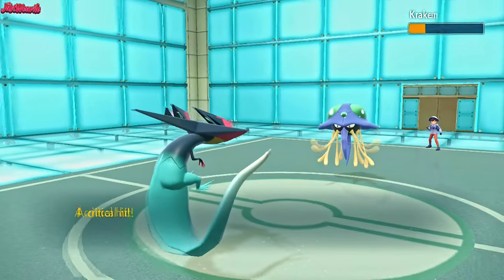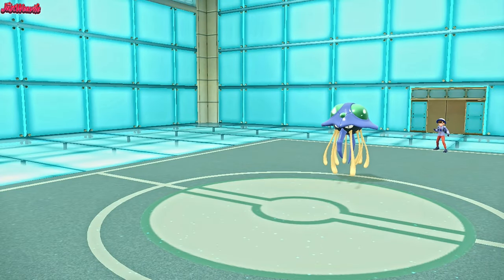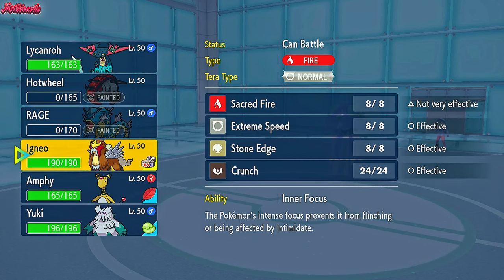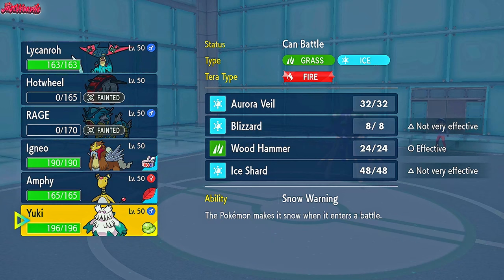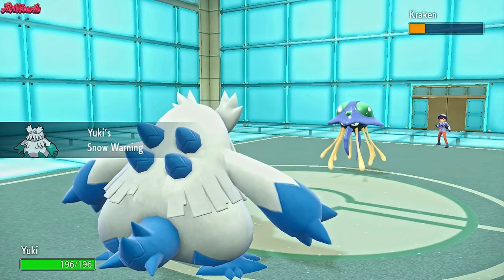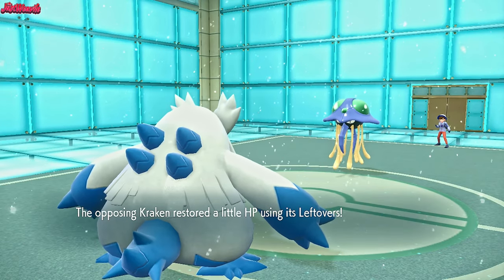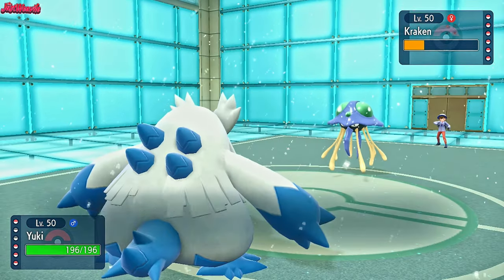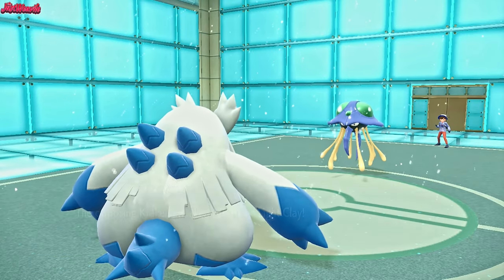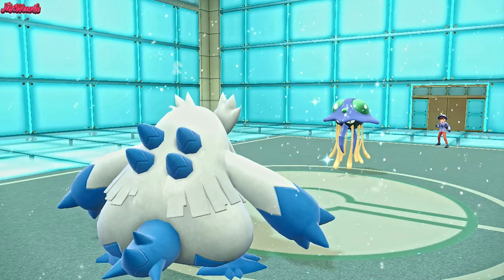We eject pack out of there — great for us, we get a free switch. We can go Entei since we know we outspeed. Or we go Abomasnow and get that Aurora Veil up — they haven't got a Defogger, only Rapid Spinners, so the screens will stay. Let's go Abomasnow. They outspeed us but they are defensive so we don't take much damage. They get Leftovers recovery — they probably go for Flip Turn. We go for Aurora Veil 100%. They go for Knock Off, getting rid of our Light Clay — that means Aurora Veil won't last as long.